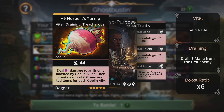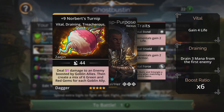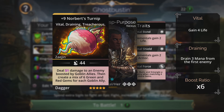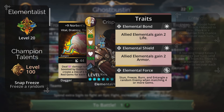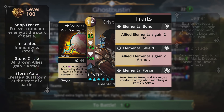Norbert's Turnip is a dagger weapon from Zayjin — pick it up this week, don't leave without it. The main reason it's so good is the final upgrade which gives it Quick, so it gains an extra turn. It deals damage to an enemy boosted by goblin allies, then creates six green gems and red gems for each goblin ally. I'm using it here with the Elementalist hero class.